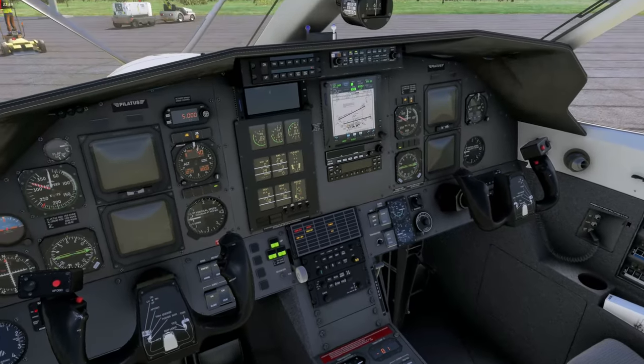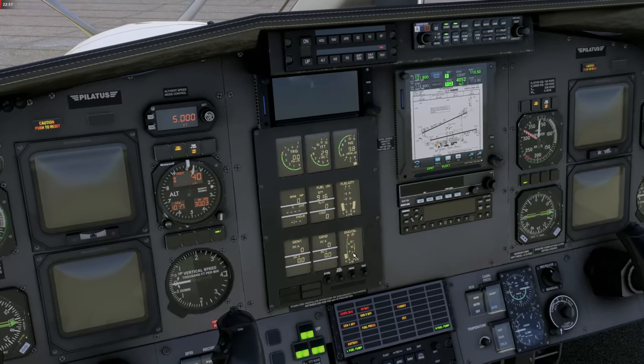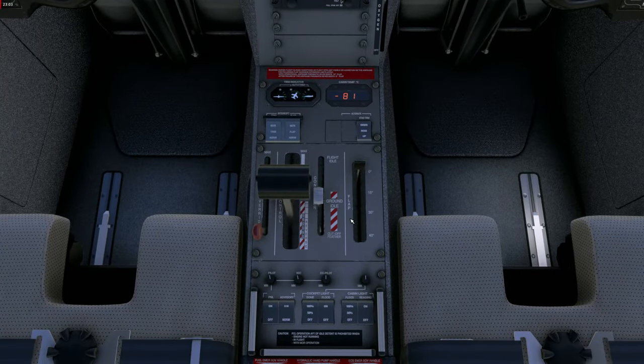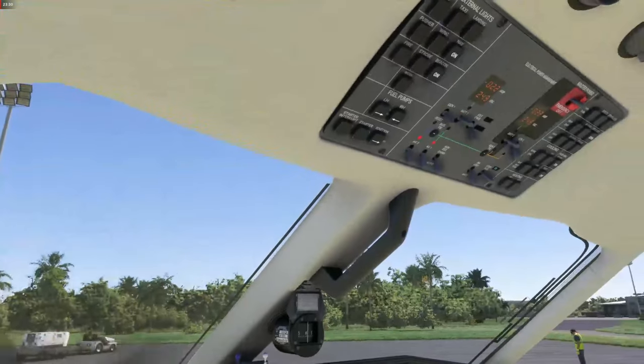Now we start up the engine. Beacon on. We make sure the inertial separator is open — that prevents debris, rocks, dust, and dirt from getting sucked into the turbine. All engine levers are in the aft position. We hit the starter button — starter is now on, NG is rising. We need at least 13% NG, and a little oil pressure would be nice. Now we can go into ground idle and the turbine and engine will fire up. We have a successful engine start and the starter has disengaged.